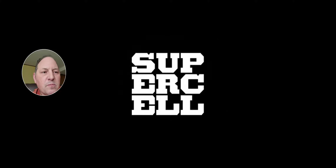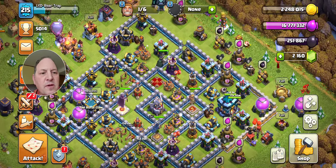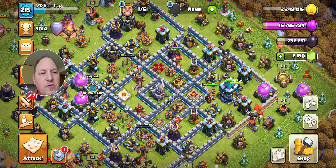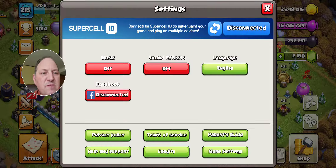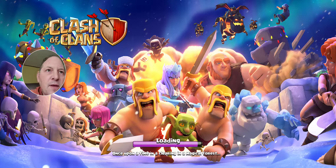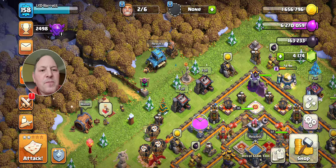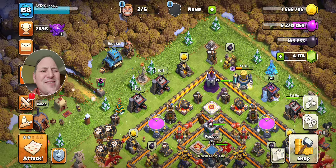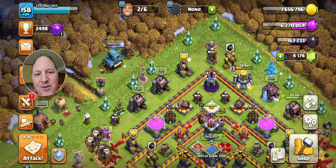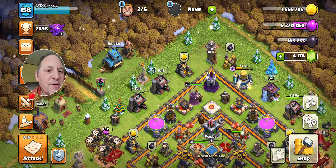Bear Trap is a little different — that account is still building, but still mostly about gems for me. Although I did want the Book of Hammers so I could build out my spell factory. The Book of Building is good value, and I like to use those on items I don't want to live without. The spell factory is a big one — this game is hard without spells. You could also use it if you're trying to upgrade a troop quickly and need the research lab upgraded fast, or use a spell book or troop book to bump up a hero.